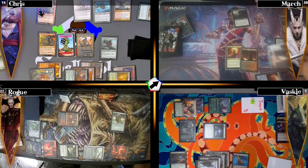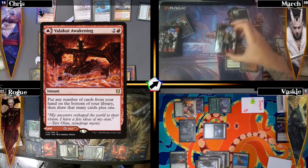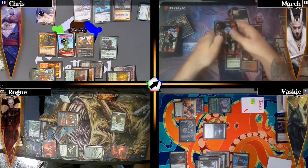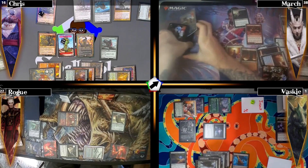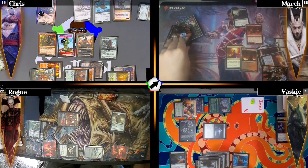March removes the counter from his suspended Lotus Petal, casts Sol Ring into Arcane Signet, plays Izzet Boilerworks as his land picking up the tapped swamp. He casts Valakut Awakening putting four cards to the bottom of his library and drawing five, really digging for an answer to my board. Finding nothing sufficient, he passes the turn.